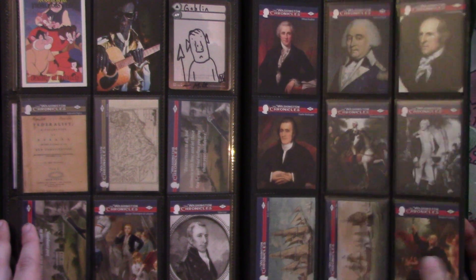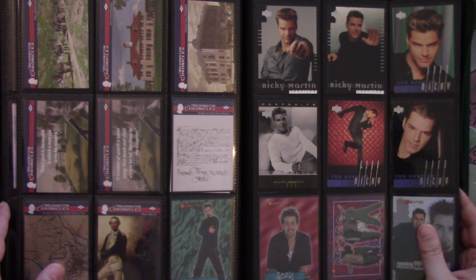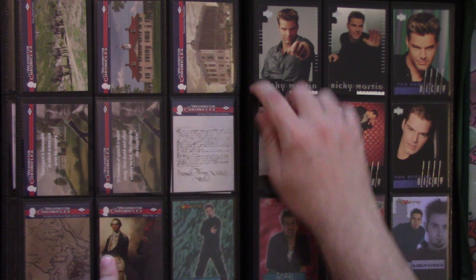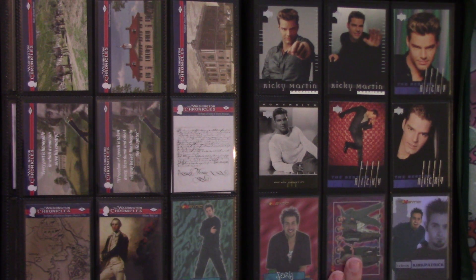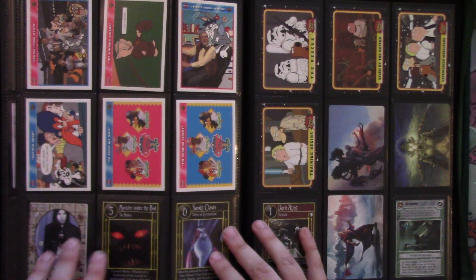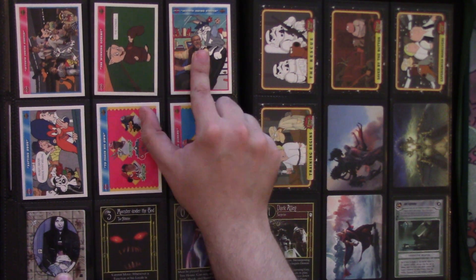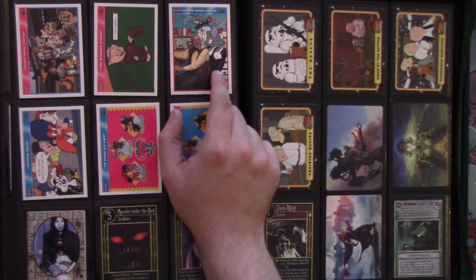We've got Ben Franklin and a lot of the white dudes they teach you about in history. We've got Christopher Alan Kirkpatrick, a bunch of Ricky Martins, Joey, and the full cast of NSYNC. We also have a rainbow foil Chris Kirkpatrick. Comic Ball 3 cards — pod ways — this is what the foil looks like: same picture but foiled.